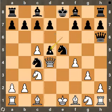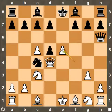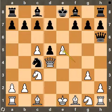Black just took the pawn on d5, and white took the Knight on e5, and Ruben Fyne resigned here in this position. He lost a piece without any compensation.